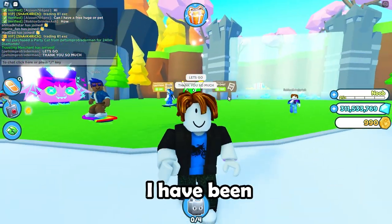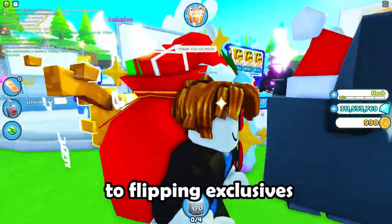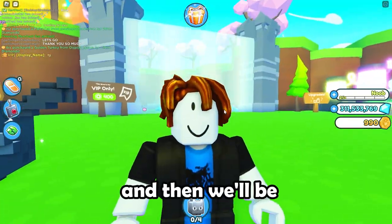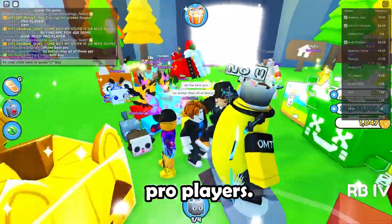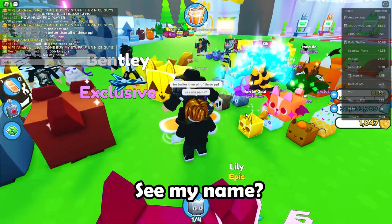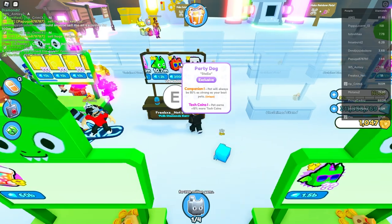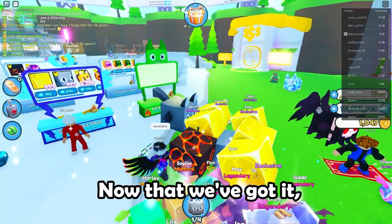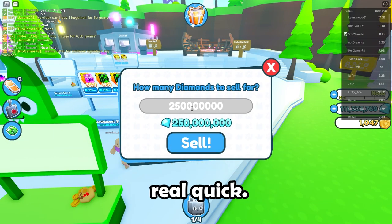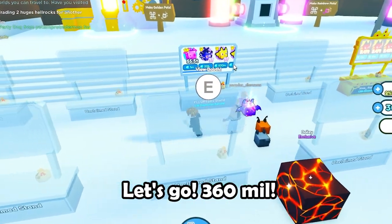We are at 300 million gems now! I have been sitting here for so long and somebody finally just bought it. Now we can go from this to flipping exclusives like crazy. I'm going to try to get some for around 100 to 150 million like before, flip those again, and then we'll be at a billion. I found a party dog for 200 million gems — I think I'll pick that up and list it for 250 million, so that's 50 mil profit. The party dog already sold! Let's go — 360 million.